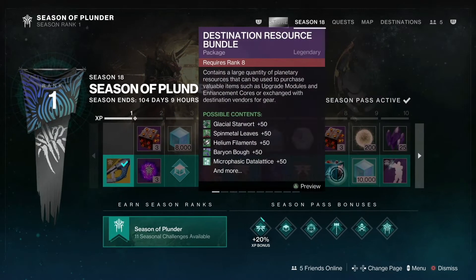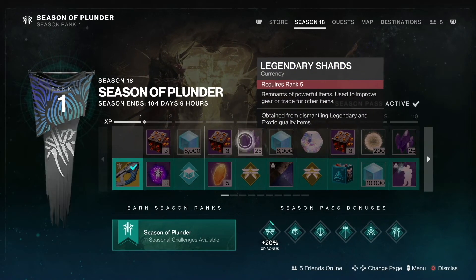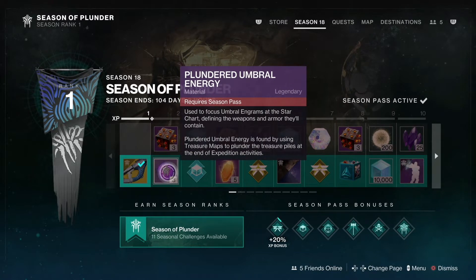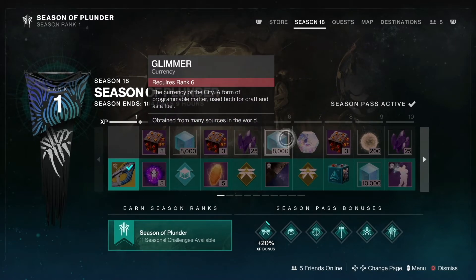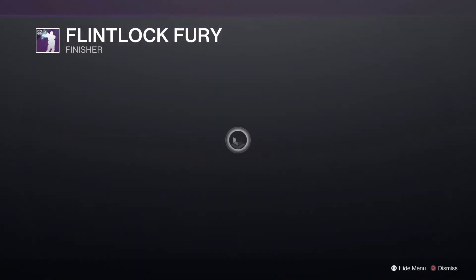Everything looks pretty normal so far with the paid path. You get some upgrade modules, some glimmer, and 25 legendary shots, which is pretty cool for free. In case you're wondering how this works — paid is on top of that, so you'll get the free rewards AND the paid rewards if you pay for it.